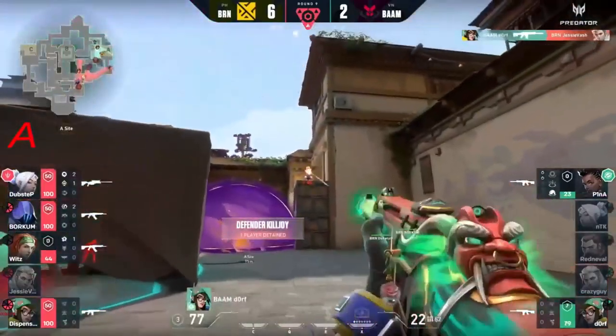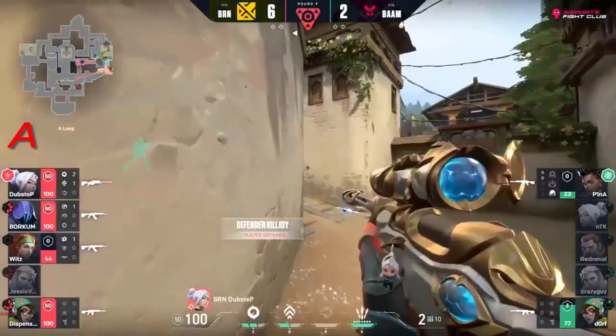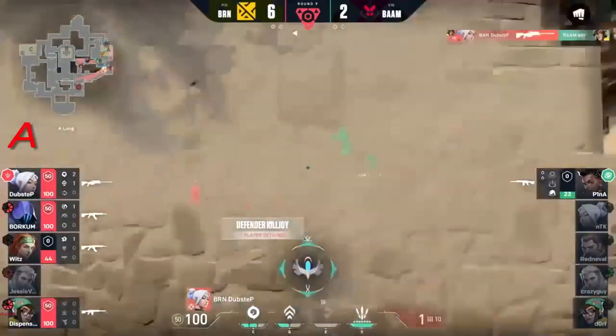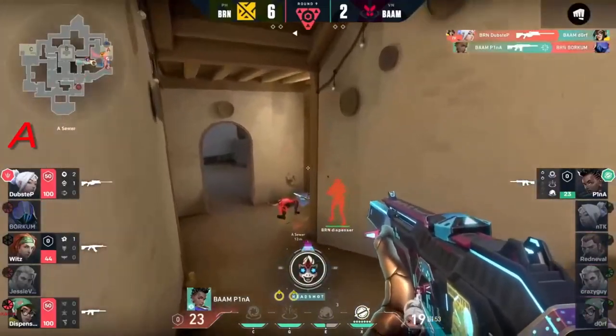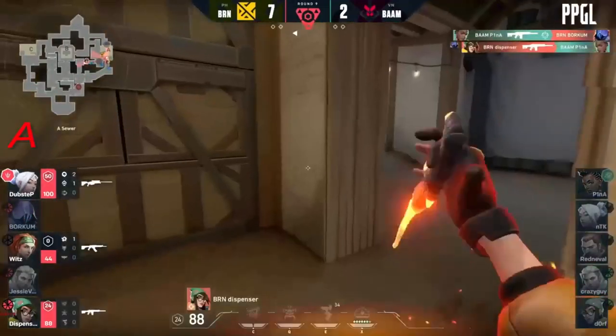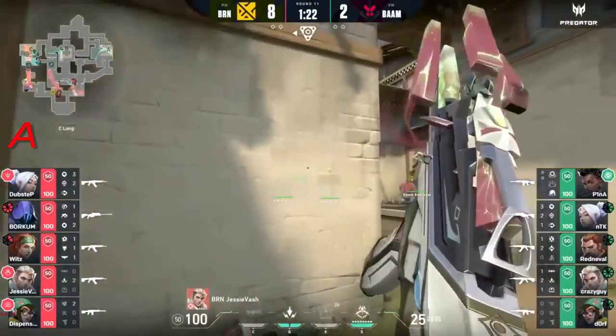Imagine that - dorf coming in here, they actually managed to detain one and it's still a 2v4 here. Dorf and pina, but it's dubstep looking for the ace, though he's not going to get it just yet. Pina's going to go heavy Bren-sided map so giving it up is the best option.